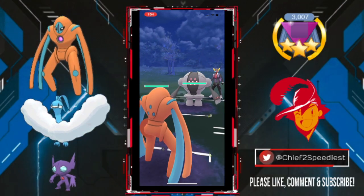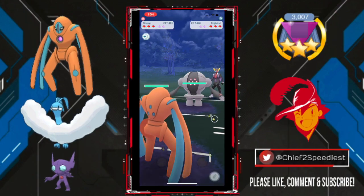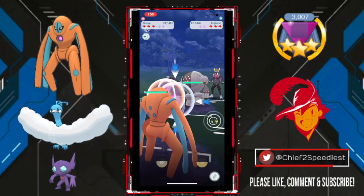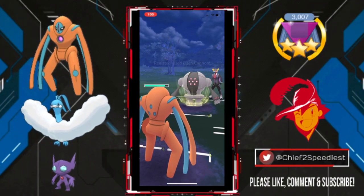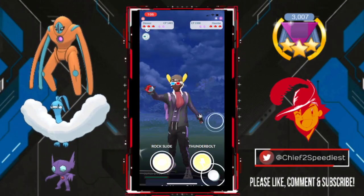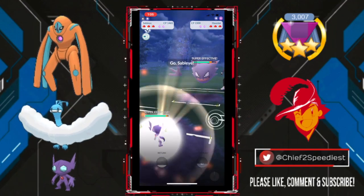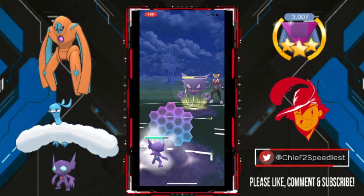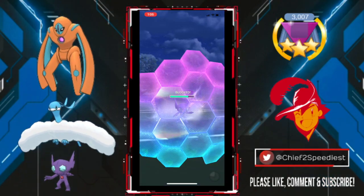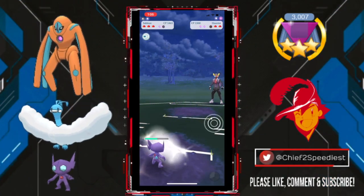Jumping into game two, Defense Form Deoxys into Registeel. This is exactly what I want to see. Deoxys is a Counter user, and these attacks will add up. I typically don't shield this first Flash Cannon, but my opponent does something really sneaky there, going into Haunter, trying to farm down Deoxys. I go right into Sableye, and we have to call it Shadow Ball or Shadow Punch. We call it correctly — it was the Shadow Ball. I'm going to go ahead and farm down the rest of the Haunter.